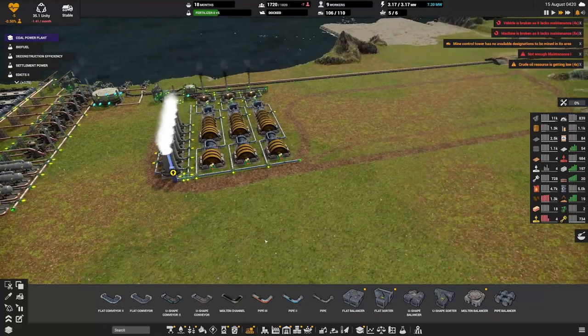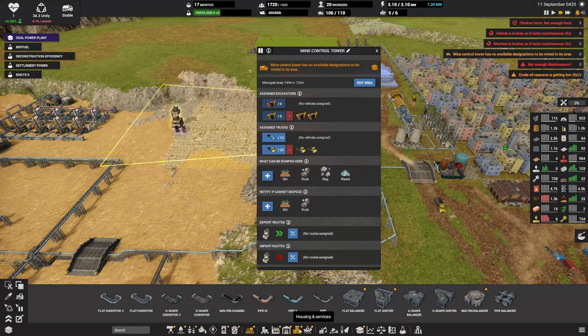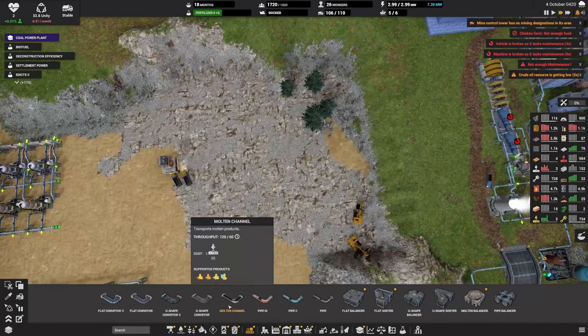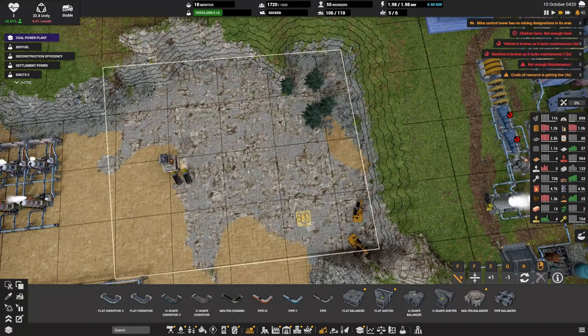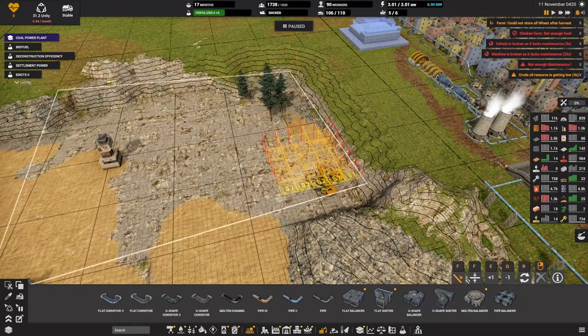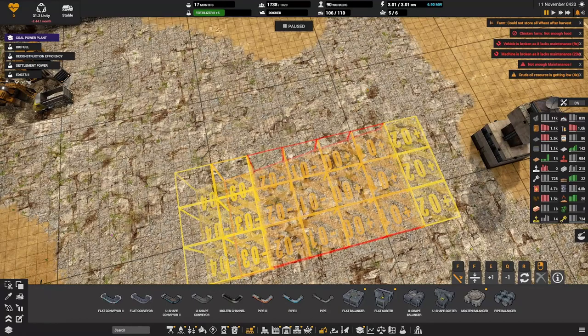We should now have more than enough power and these guys should be running non-stop. All we need is construction parts. How are we doing with limestone? Let's give you some more designation and cancel some of these sections. I want to have you start digging down from here - let's go down to about negative four. Go ahead and do your thing.